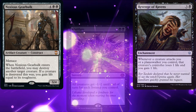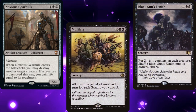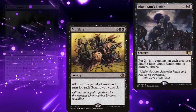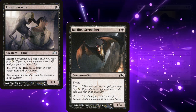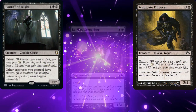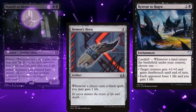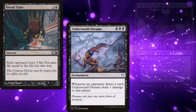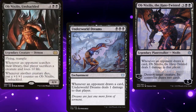Our board wipes consist of Mutilate and Black Sun's Zenith. The core of our deck is built around ways to drain our opponents. We've got Thrall Parasite, Basilica Screecher, Syndicate Enforcer, Pontiff of Blight, Demon's Horn, Retreat to Hagra, Blood Tithe, Underworld Dreams, Ob Nixilis the Hate-Twisted, and Ob Nixilis Unshackled.